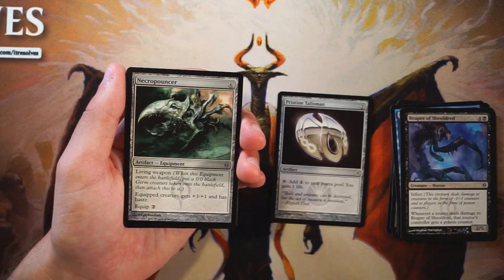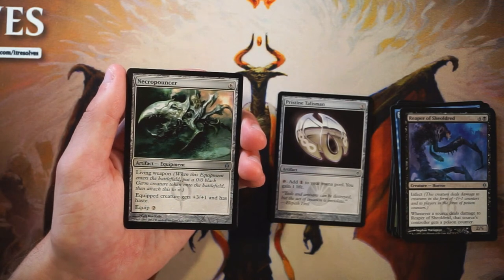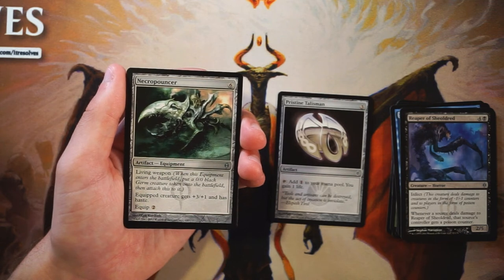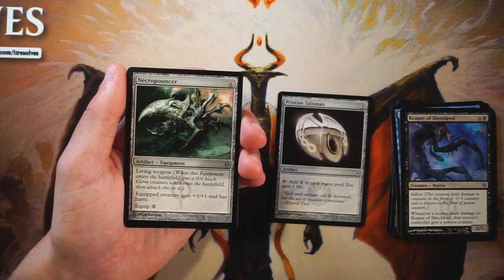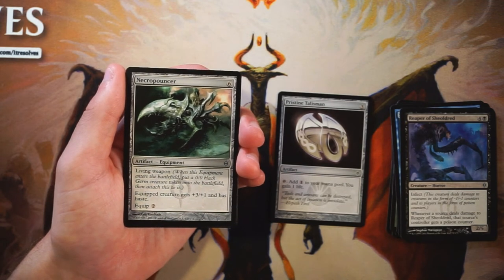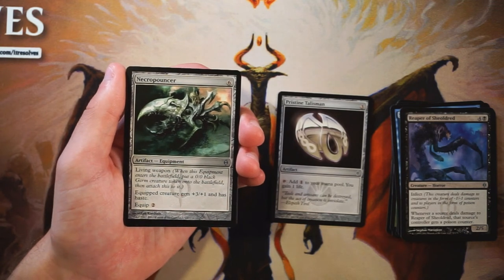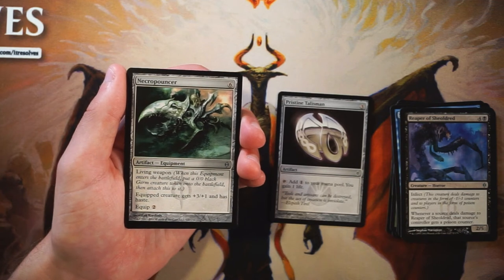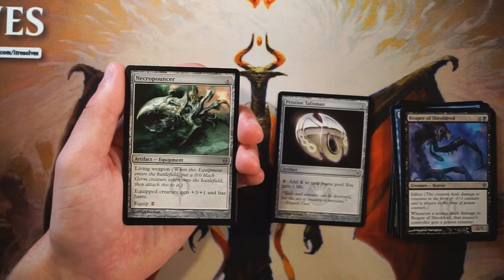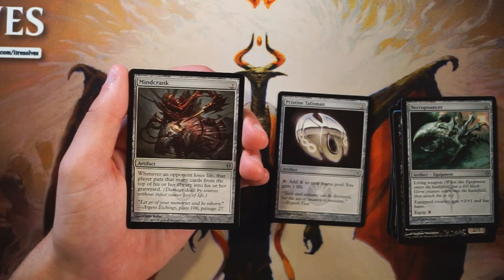Necropouncer is an artifact equipment for six mana — it's a living weapon, so when it enters the battlefield you create a 0/0 black Germ token and attach this to it. The equipped creature gets +3/+1 and haste. Getting a 3/1 with haste for six mana is terrible. I do like that it's recursive and you can equip it to other creatures to grant them haste, which is great, but overall it's just way too expensive. Not super interested.